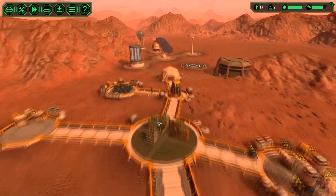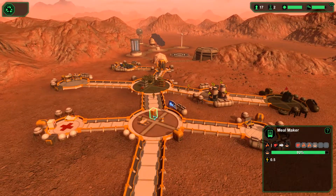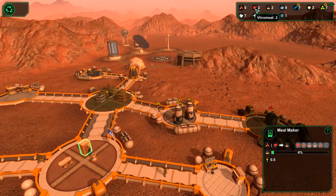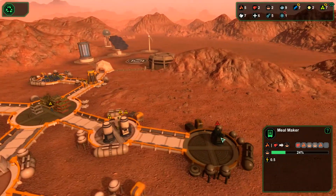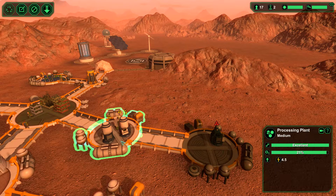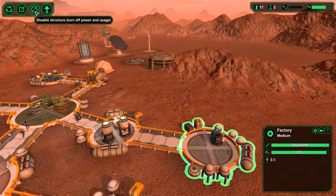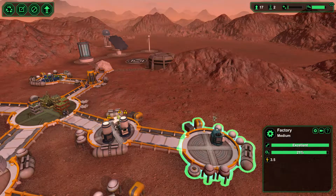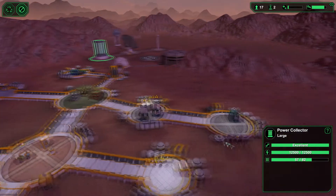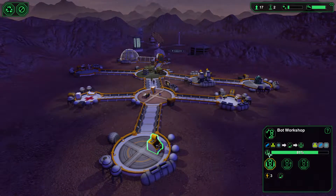We are struggling. We have two robots, both of which need fixing. We do seem to have quite a lot of food now being made, which is a good thing, because beforehand we were struggling for food as well. We have three meals — some veg and some meat — so we're doing okay. Energy-wise, we always seem to be okay with that. Let's turn this back on. We do seem to have enough energy being stored for the night. That is our bot workshop, which we are waiting for another bot to be made.